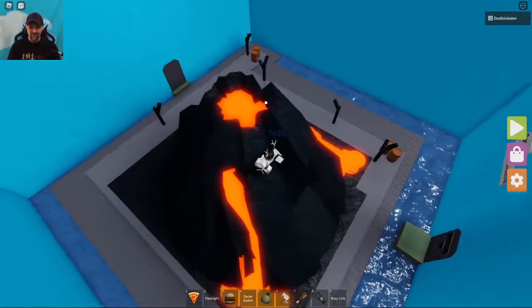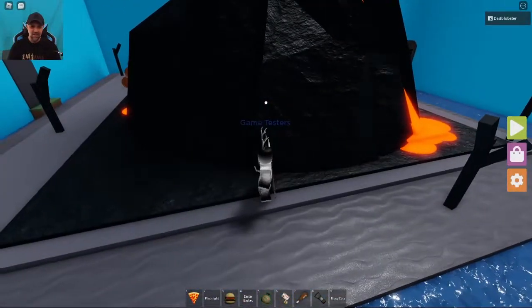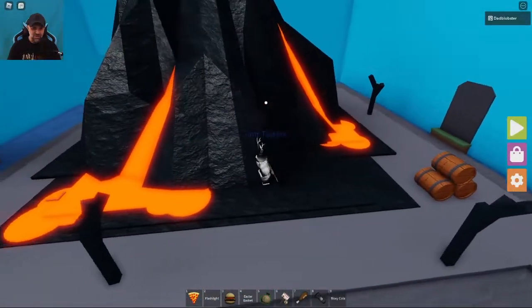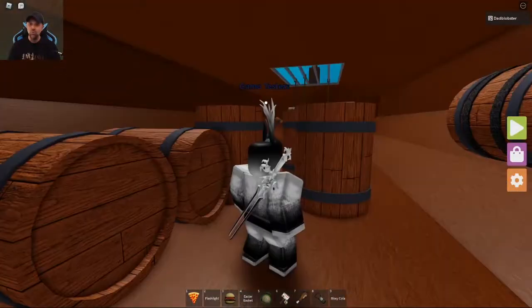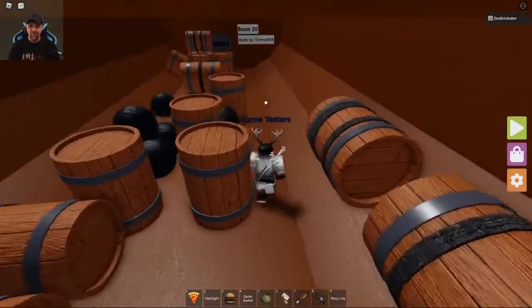This is neat — we've got a volcano! You know, pirates going to Hawaii or something. It's really dark though so I've got to look close. Oh there it is — right at the edge of the lava. Nice! Room twenty.